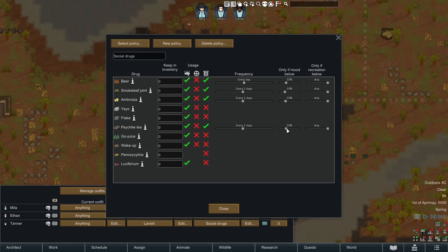We've set up a drug schedule so that if pawns are ever feeling unhappy they can use drugs depending on how low their mood is. We select 35% as the threshold because that is the break point — if a pawn goes below 35% mood they have a chance of a mental break, so they should dose themselves. Smokeleaf is set at lowest priority at 30% because it gives a massive penalty to consciousness, meaning pawns on smokeleaf don't shoot very well.